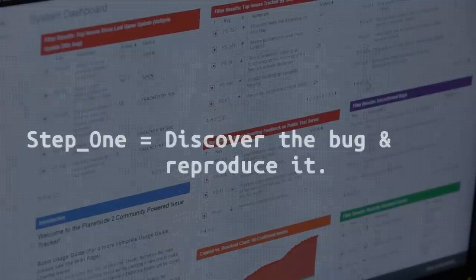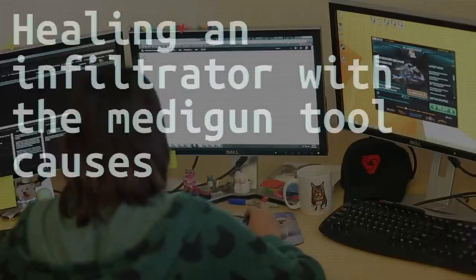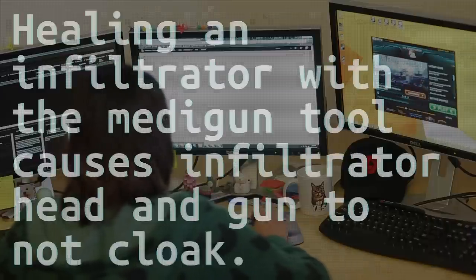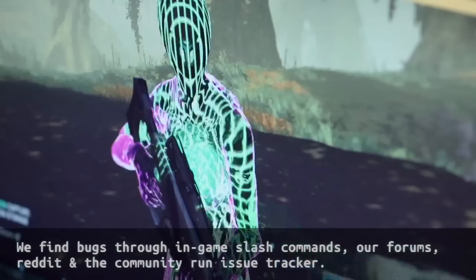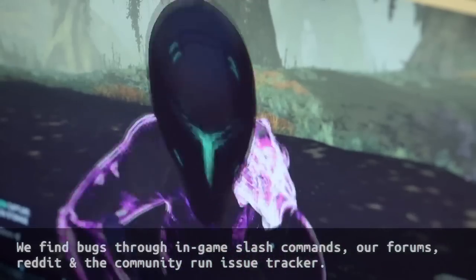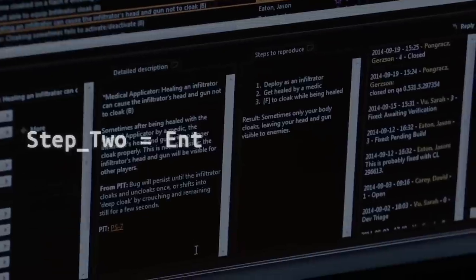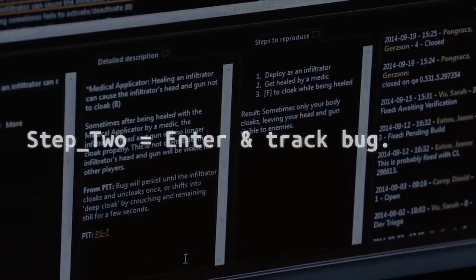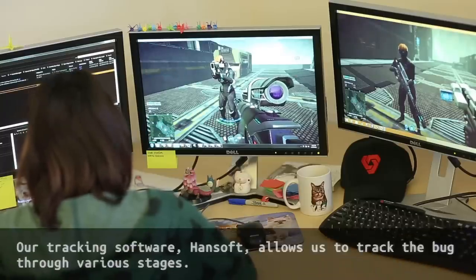This particular bug we found on the issue tracker. It's titled 'Healing an Infiltrator with a Medigun Tool Causes Infiltrator Head and Gun to not cloak.' I'm going to start healing the infiltrator and cloak during, and you can see here that the head is still there and you can still see the gun tube. So now we know that we can reproduce it, so we're going to go ahead and enter it, and once that's all entered in, it gets assigned to someone who fixes it.